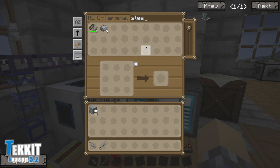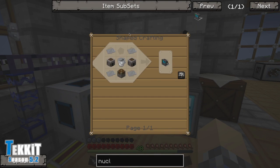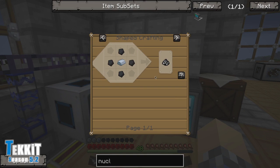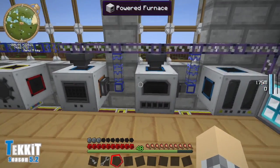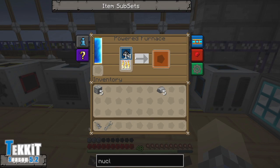I already made some of this stuff — if you look up here, we'll see I have five pieces of steel. We're gonna need more than that, so I'll go ahead and make fifteen more, giving us a total of twenty. We'll throw it in the furnace and let that run.